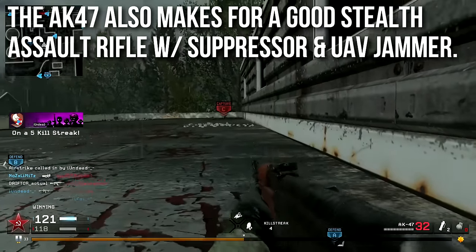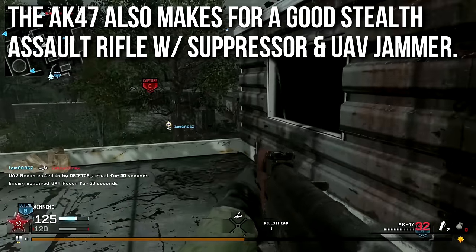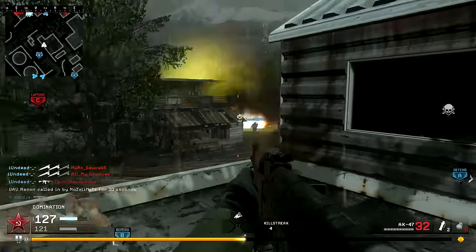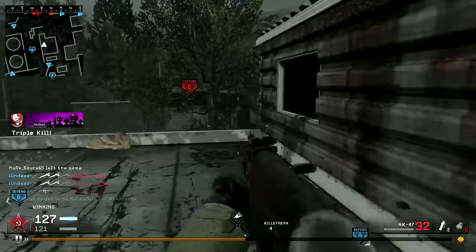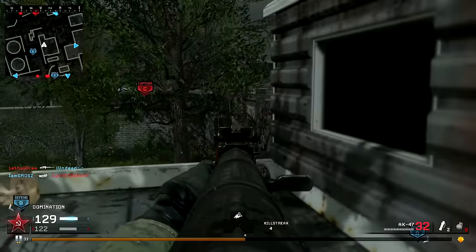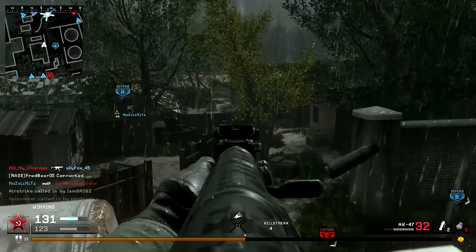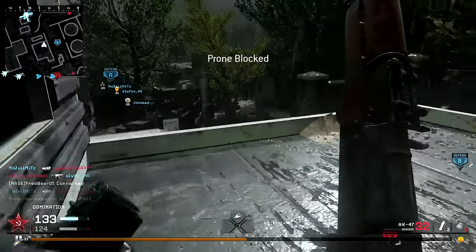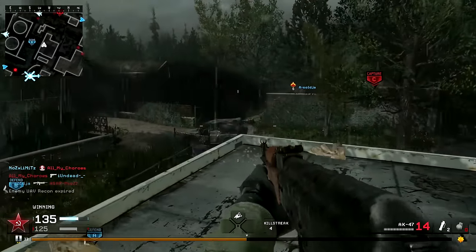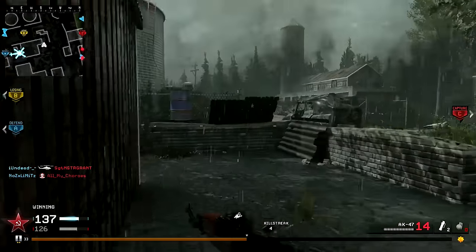However, the AK-47 also makes for a good stealth assault rifle. If you run suppressor and UAV Jammer — the suppressor does lower the range and damage, but in the assault rifle class it has some of the better and more usable iron sights. It has a very good feel to it, and the suppressor reduces a lot of the muzzle flash, making the iron sights easier to use. It's one of the handful of assault rifles I'd recommend running this combo on. It won't hammer people like it would with Stopping Power and it's very sucky against Juggernauts, but it can be a very good stealth weapon.